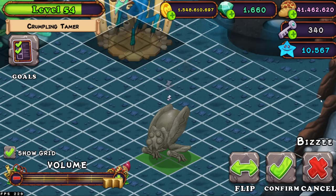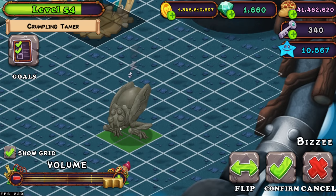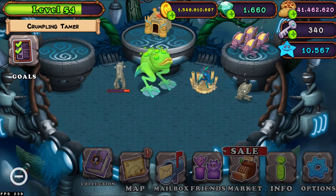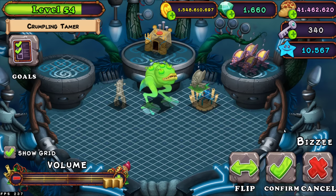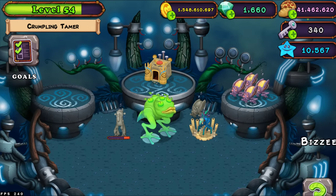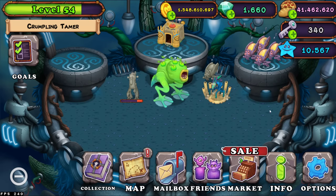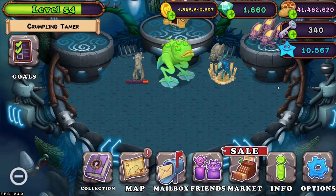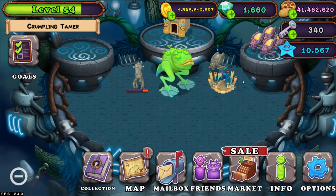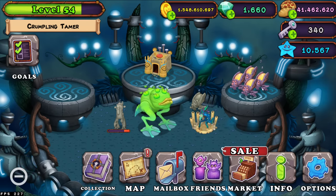Also, they're super small. As you can see here, the size of a Zynth is 2x2, so you can fit over 100 Zynths on your islands, which is absolutely insane. The strategy is to have over 100 of these Zynths and they will give you so many diamonds — maybe more than 25 diamonds a day. I've heard some people say they've gotten over 30 diamonds in one day from Zynths.